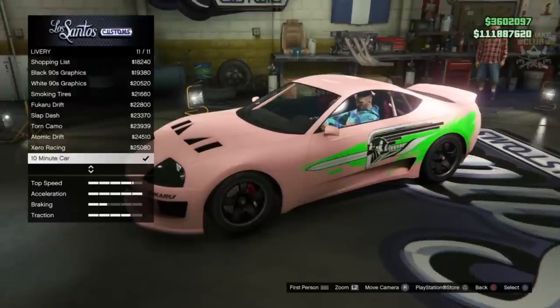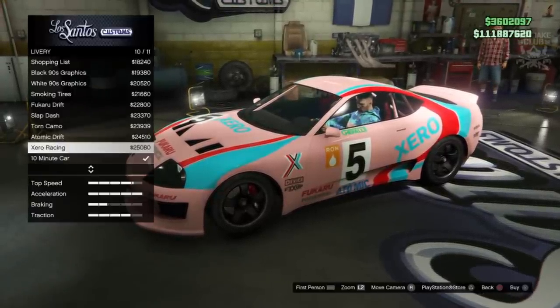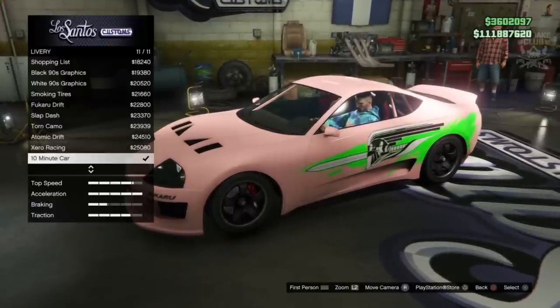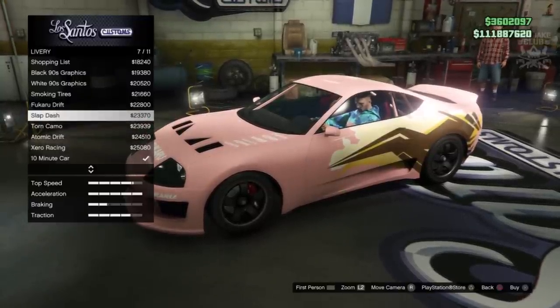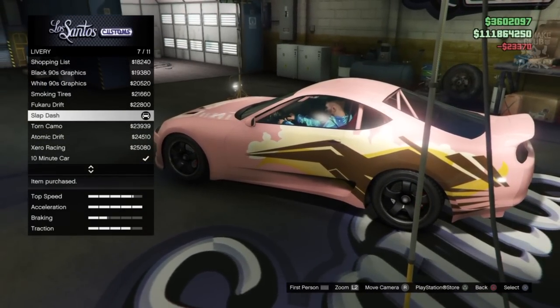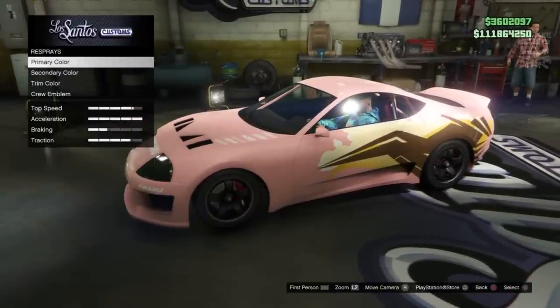Next we've got the livery - the main part of this build. We've got the 10-minute car there which is from the orange Supra build - if you haven't seen that video, go check it out, it's a pretty nice build very close to the real life one from The Fast and the Furious. But we're here for the Two Fast Two Furious Supra and we're going to need this slapdash livery. It doesn't look identical but it looks really really good - you can definitely tell exactly what it's supposed to be.